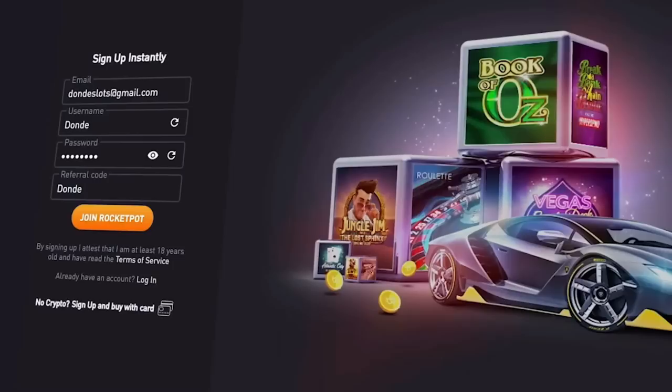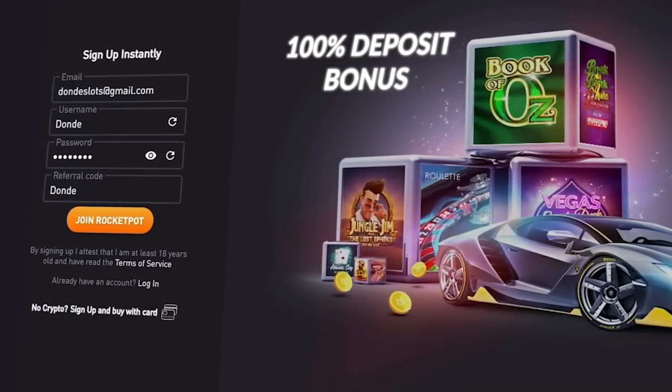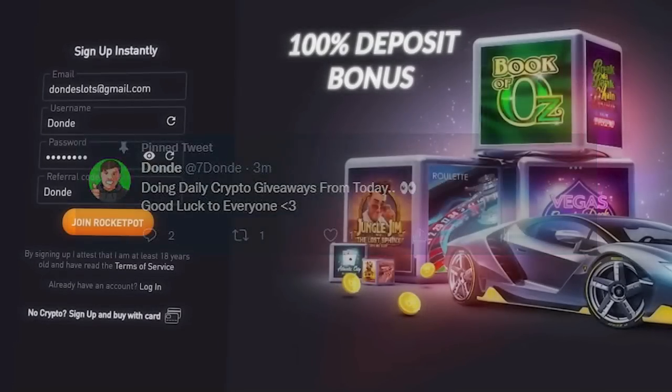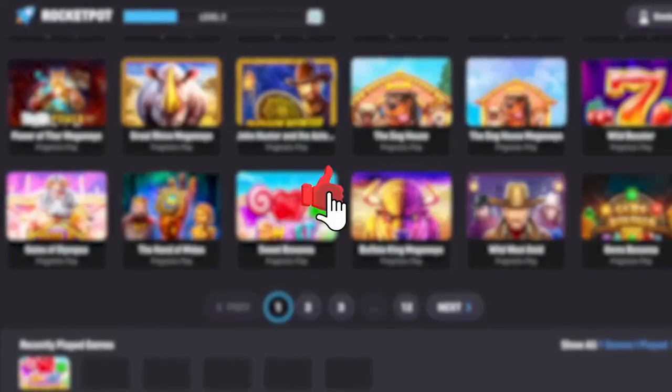If you want to sign up on Rocket Pot, make sure to use code 'daundae' - this will allow you to claim the exclusive 100% deposit bonus. On top of that, you'll be able to enter the daily Twitter giveaways. Rocket Pot is a crypto casino that also has a 10% daily cash back on all your bets.